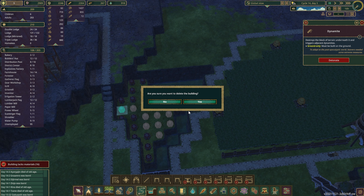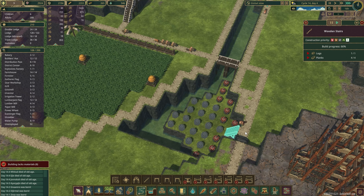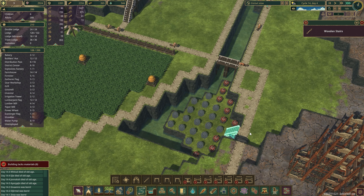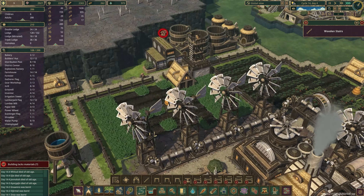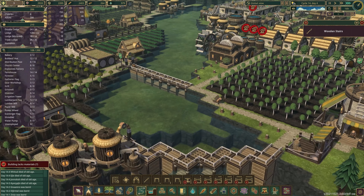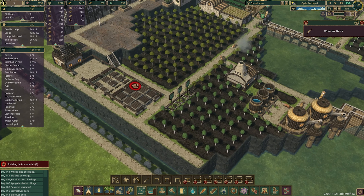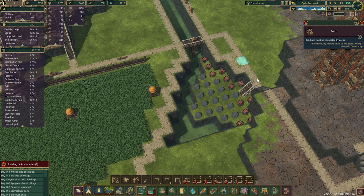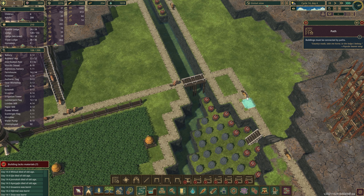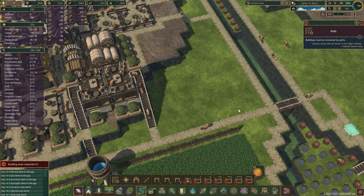Well, let's delete this one and put some stairs there. We can actually build this one. Okay, this is all done. There, I will now reach here.